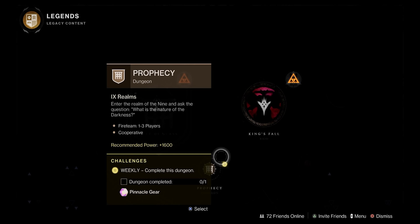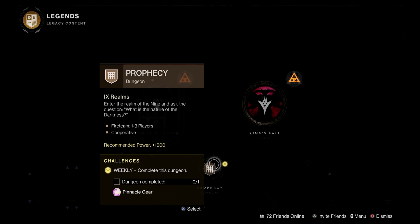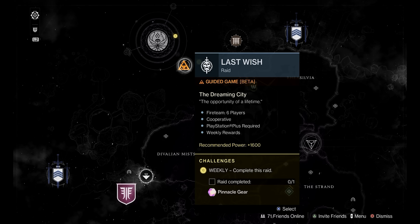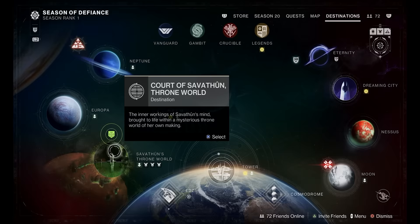One thing you'll notice is a gold star on some items. For example, the one I'm hovering over — Prophecy — is a dungeon with a weekly challenge indicated by that gold star. My weekly challenge is to complete this dungeon, and if I do I'll get Pinnacle gear, which is the highest rarity loot in Destiny. Similarly, there's another gold star in the Dreaming City with a weekly challenge to complete a raid for even more Pinnacle gear. Pinnacle gear is ideally what you want to work toward to increase your light level further.